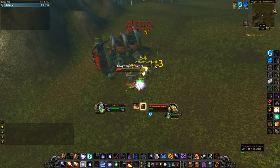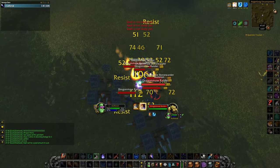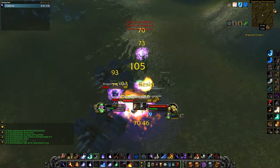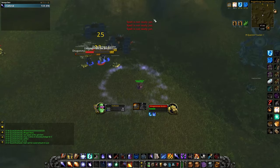Once you get that down this farm is easy. On average per hour I am getting 5-6 stacks of Silk, 2 stacks Wool, 1.5 gold raw from looting, 2 gold from Vendor Trash, 6-10 Mage Scrolls, and a bunch of BOE greens.